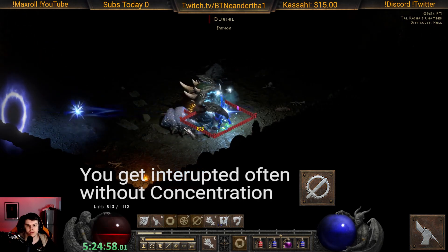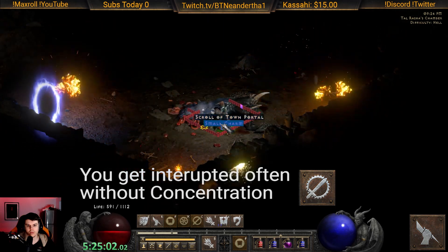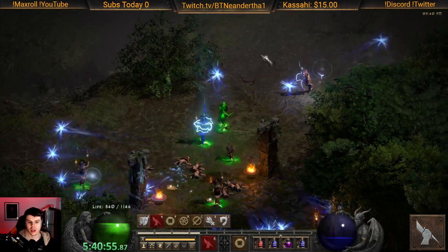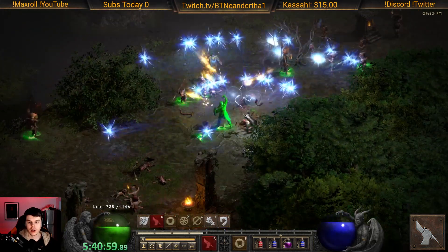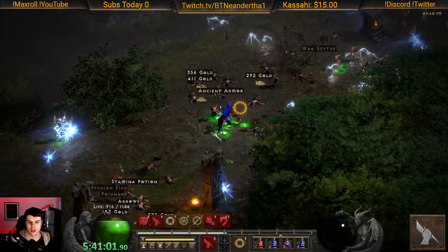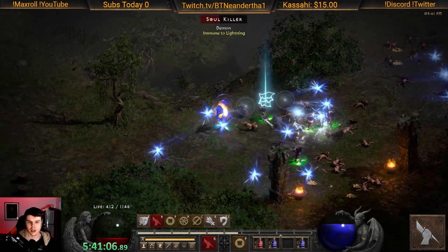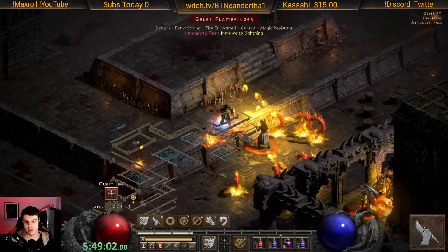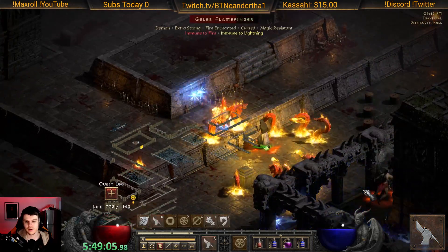Same thing with Duriel in hell. The only thing about fighting this is you don't have concentration like blessed hammers has. Here's some AOE damage in Act 3 hell — we're in the mid-50s here, just showcasing how strong fist of heavens actually is. I would still say in some scenarios blessed hammer is just far superior and more consistent.